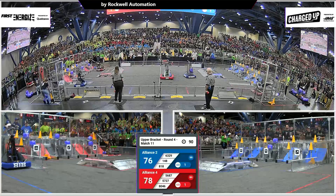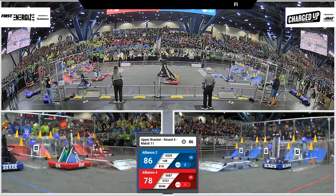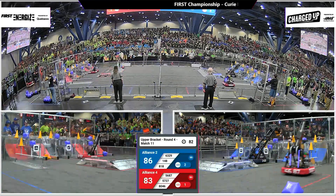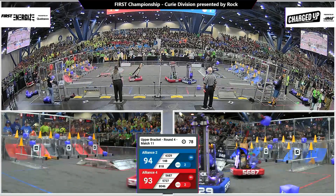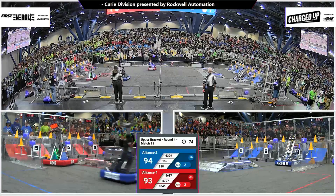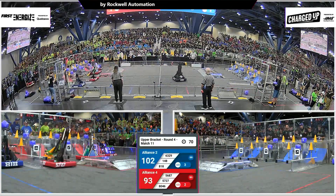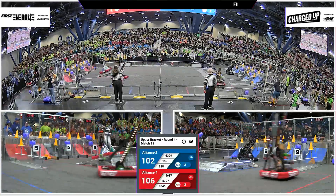148 looking to get a cone from the substation — they do so. 57-27. Bumping off 818, and they're going to score a link right after that in the top row on the Red Alliance side. Blue Alliance now two links completed, now three links completed. Red Alliance right behind them finishing up the third link in the top row.